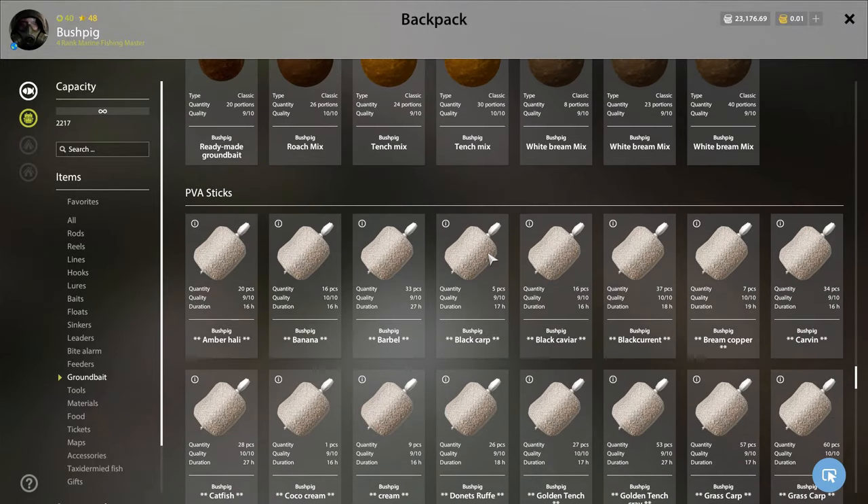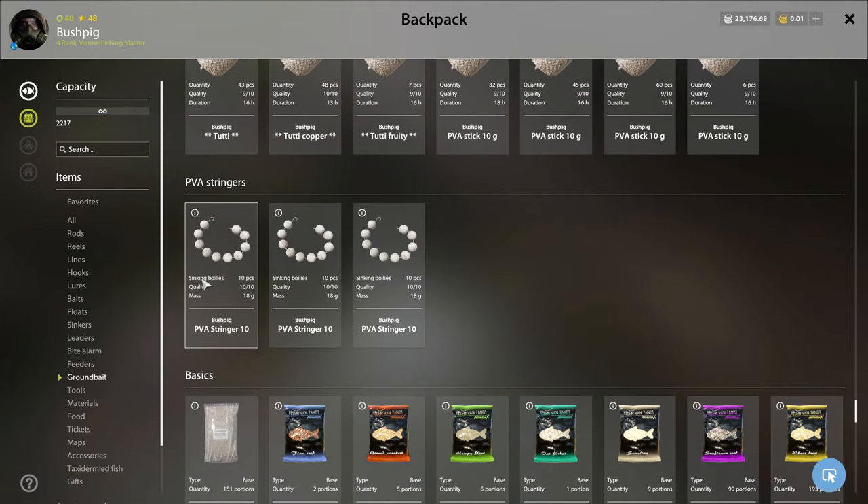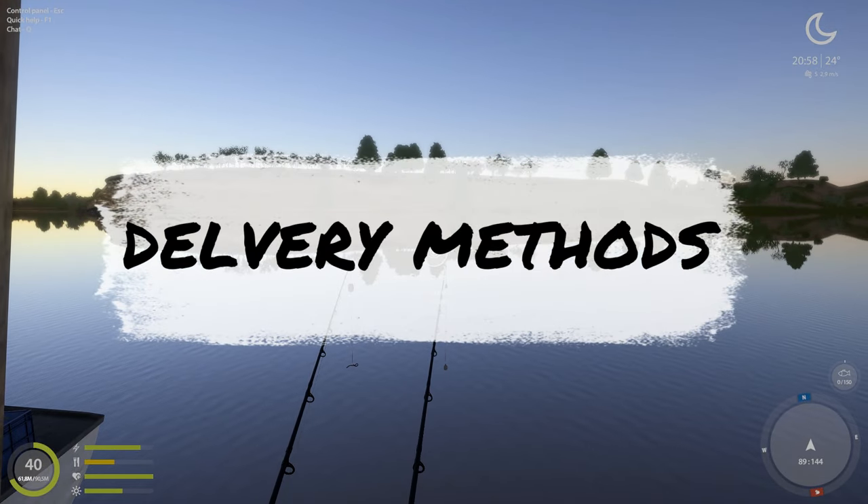Next we have PVA sticks. A PVA stick is a dry mix added to a PVA mesh, and the mesh slowly dissolves and releases your dry mix into the water. Then you have a PVA stringer — it doesn't really use ground bait, it uses boilies which work like a trail of breadcrumbs. The fish will come and eat one by one all the way until it reaches your actual bait, then consume it and get hooked.